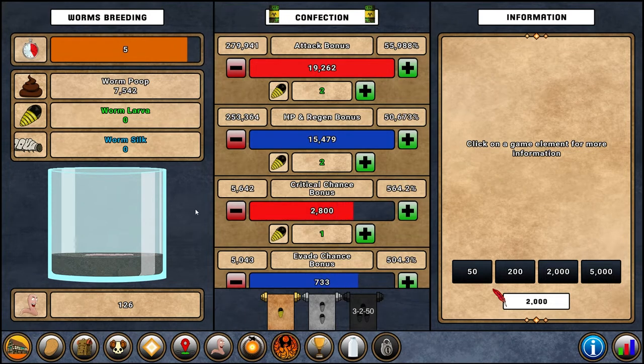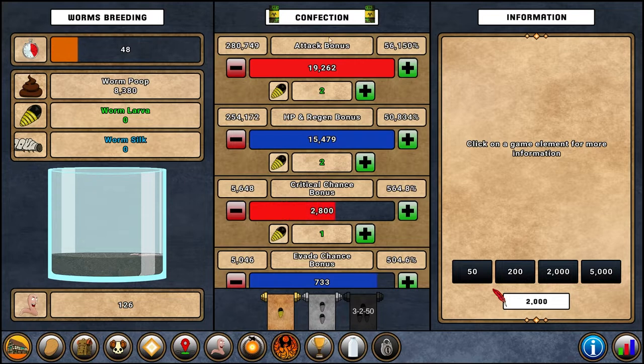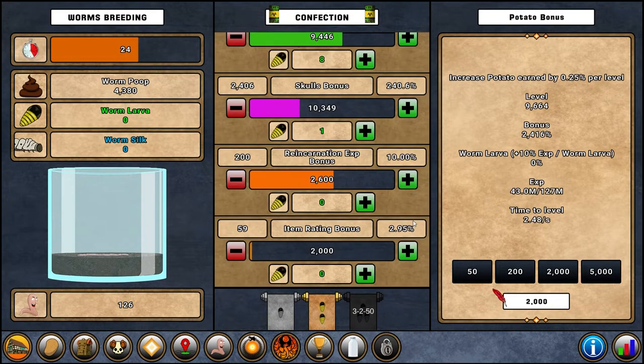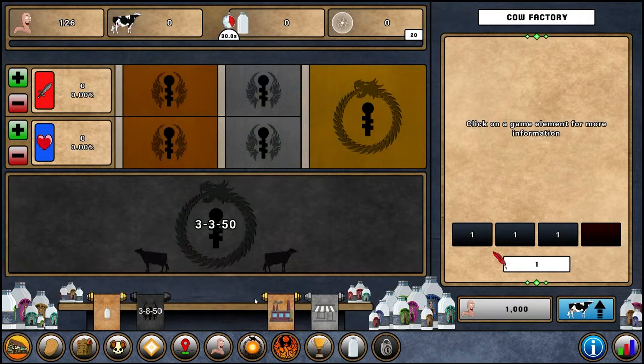Eventually you'll unlock the worms breeding section. You start with around five worms and over time they produce poop, which you invest into upgrades. Those upgrades then passively farm into a percentage bonus across every section — for example, nearly 20,000 points into attack bonuses created about 66,000 percent bonus. You can choose your investment increments. Eventually you'll unlock cows, which requires around 1,000 worms for your first cow — that takes time but has a huge impact on progression.